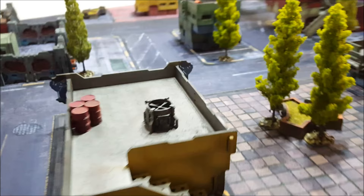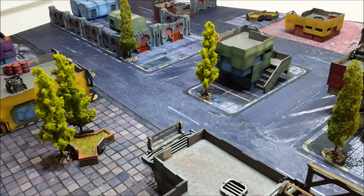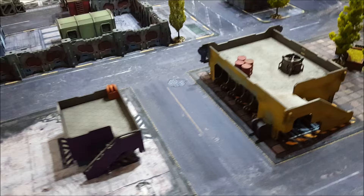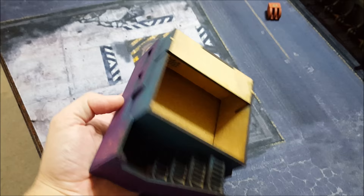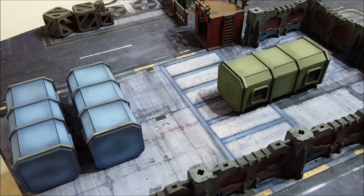There are a couple of other building designs you can get as well - police stations, just a lot of different things. The buildings are made out of MDF, just snapped and fit together. I'm not sure if you need any glue. All of this paintwork and all of these buildings and crates were put together by Minis for War for me.